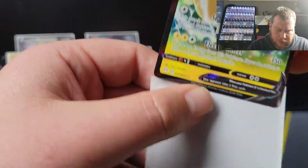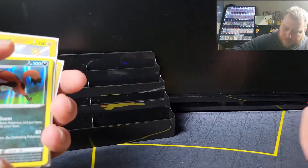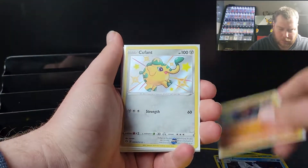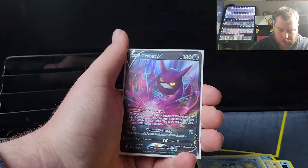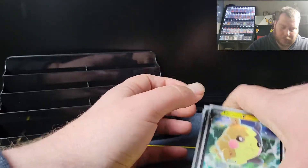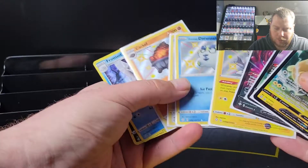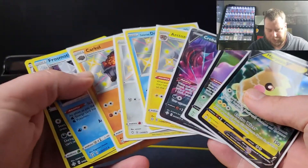This ETB felt a lot better than the other one with just the hits overall. Got that hollow Thievul, the Frostmoth hollow, Carcule, Coupfant, Glaring Duraludon, Arctozolt, that Crobat V, Ditto V, and Morpeko V. One, two — pretty good, pretty good out of one ETB. Not too bad. I'm not going to complain about it.